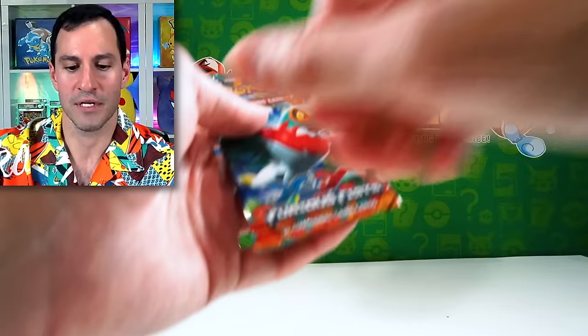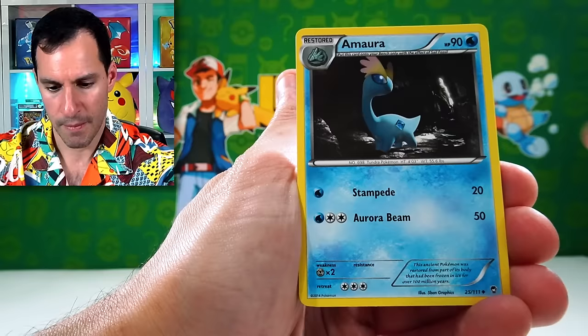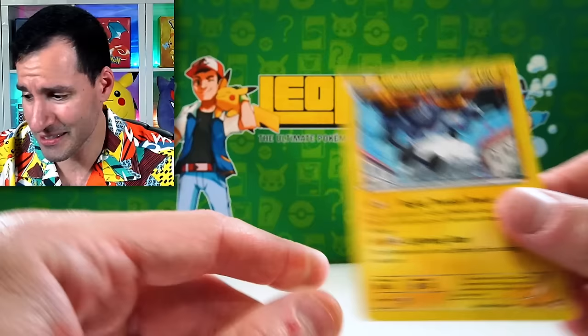I feel like I've pulled it in one of the previous times I did this video, but it'd be really nice to get the full art Lucario. Focus Sash — a Super Scoop Up, Chespin, Shelmet, Golett, Trapinch — Thundurus! At least it's the legendary. Moving on to XY Flash Fire with Mega Charizard gracing the pack art.